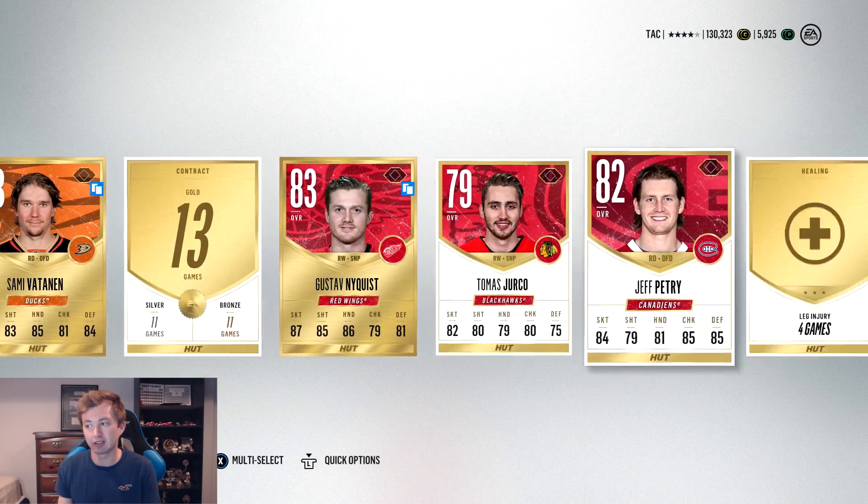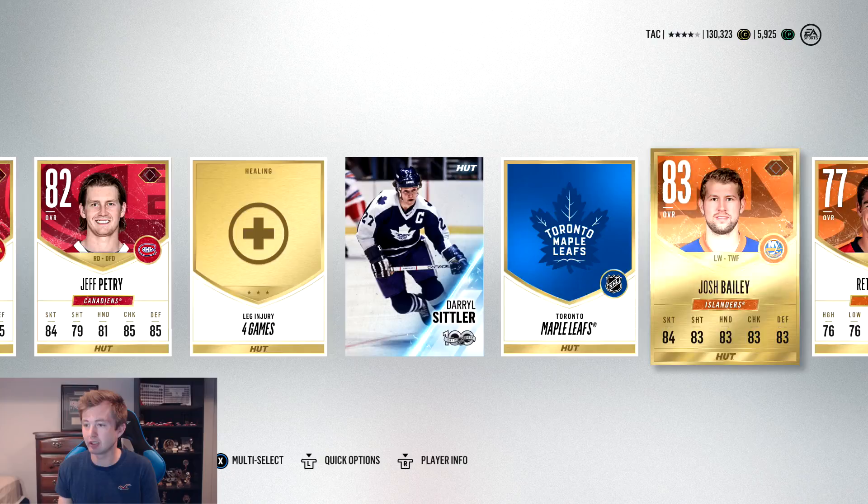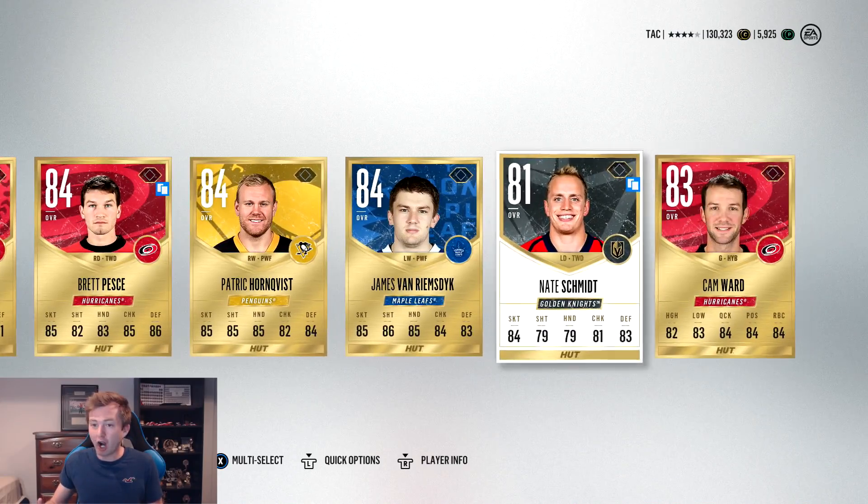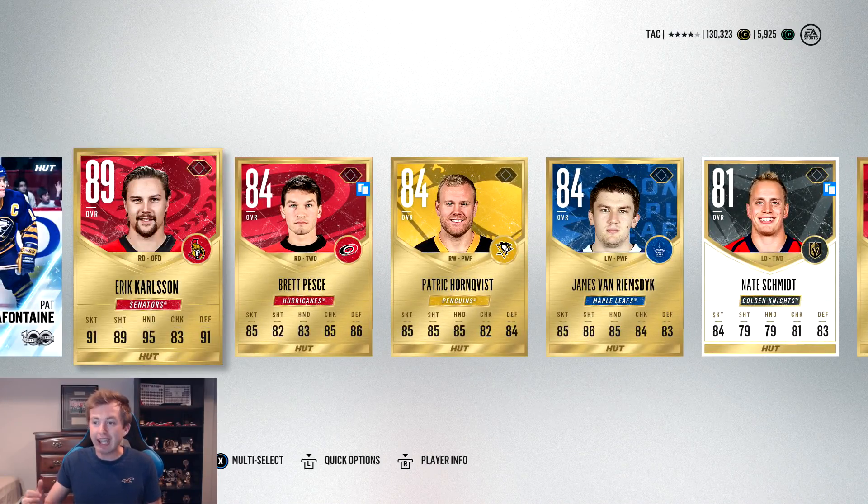Lots of 83s to start — like five 83s. We have Siddler, flexible though. Okay, we're at 73s... Eric Carlson! Are you kidding me?! Carlson, Kane, Benn, Hedman, Matthews, Wheeler — I don't even know. These packs right now are just absolutely unreal.